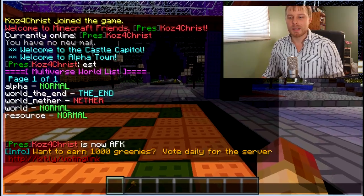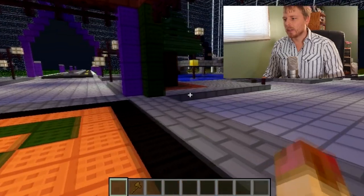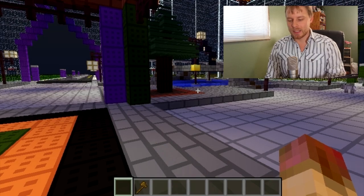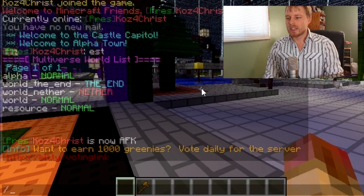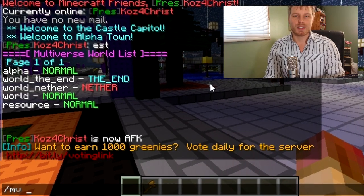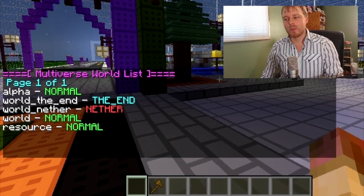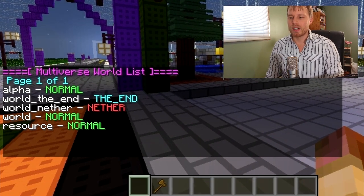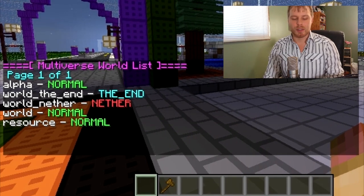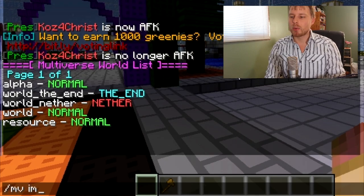Everything else is done in-game, so let's hop in. Here we are in my trial town, which isn't public yet. The first basic command you can do is just 'mv' — that's the alias for Multiverse, much easier than typing the full name. Do 'mv list' and that will list all the worlds you have and their type. We have two extra worlds: a resource world and the alpha trial town.